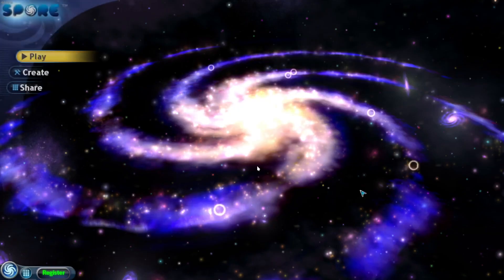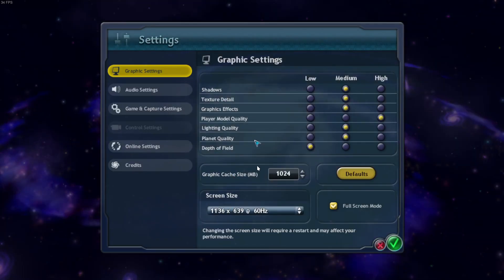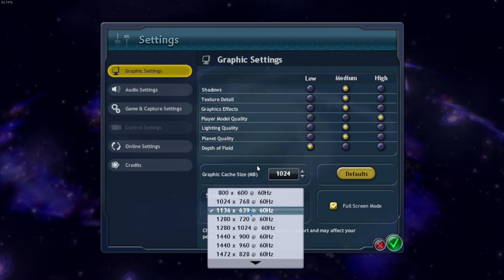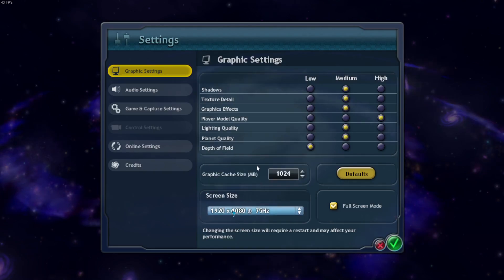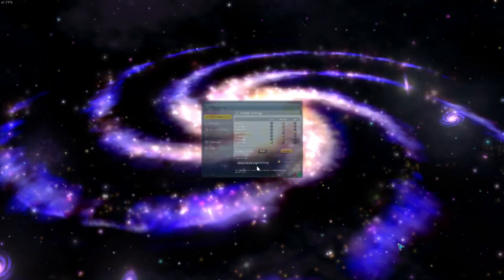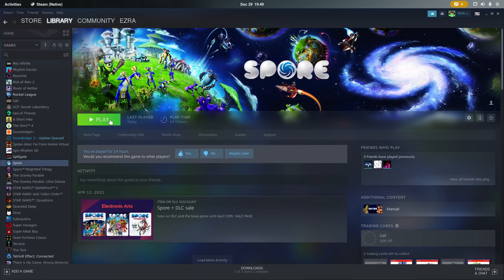There you have it running. I have the title screen. Even though borderless is generally a better experience, it does not work with Spore. You can see the options I passed with GameScope. I'm going to quit Spore and relaunch it just to show you it works at native resolution.